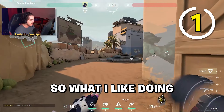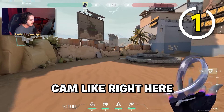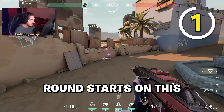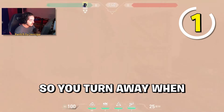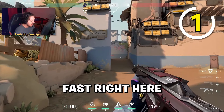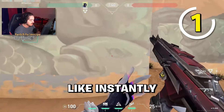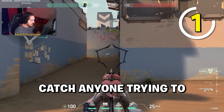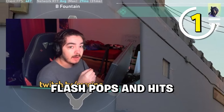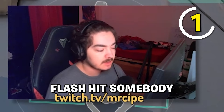Right when the round starts, what a Cypher usually does is put their cam on this little half wall. If you put your flash immediately on this half wall, turn away when it pops, you'll catch anyone coming across fast or holding here. It gives you information because when the flash hits an enemy it makes an audible indication.